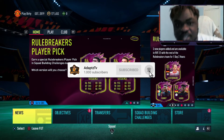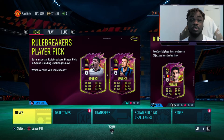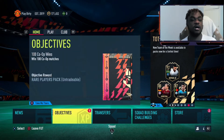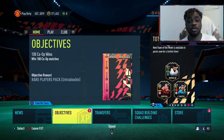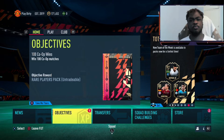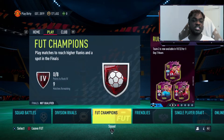Hey guys, welcome back to another video on this channel. Today I bring you some Elite Division rival rewards and the season reward. I did manage to hit my 90 win mark, and at 90 wins you get two 100k packs and one rare mega pack, which is very very good. I'm level 4 in a new season — I think EA just gave us the points from the remaining of the last season.